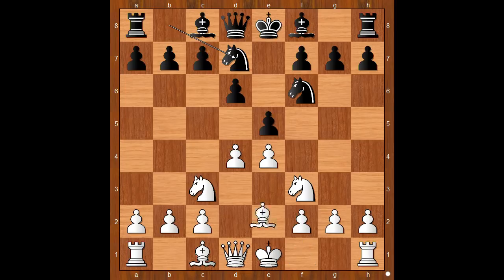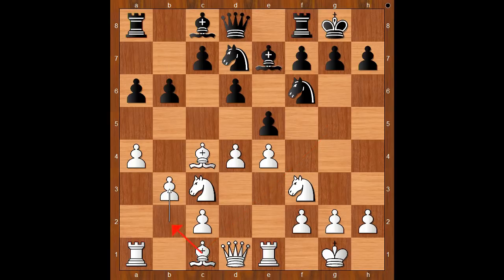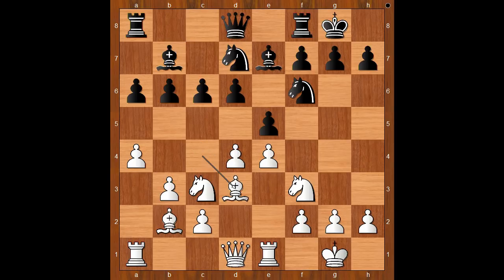Back to our game: knight from b to d7, bishop to c4, bishop to e7, and both players castle kingside. Rook to e1, a6, a4 preventing b5, b6. White to move — developing the dark-square bishop comes to mind, perhaps bishop to e3 or bishop to g5. Yifan Ho played b3, intending bishop to b2. c6, bishop to b2, bishop to b7, bishop to d3 aiming at the h7 square, rook to e8, knight to e2.